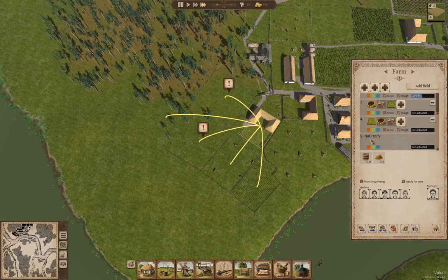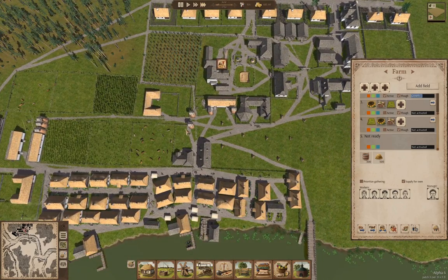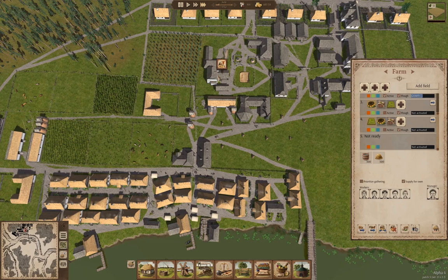So when this one is done — 12 more trees to remove — when that one's done we'll go ahead and... storage is full.